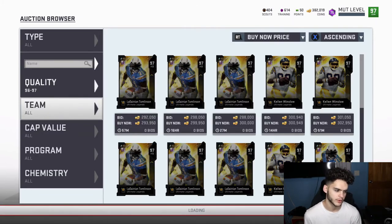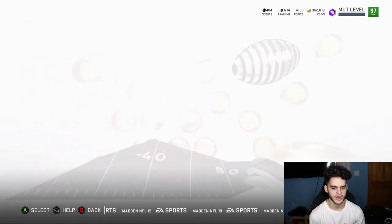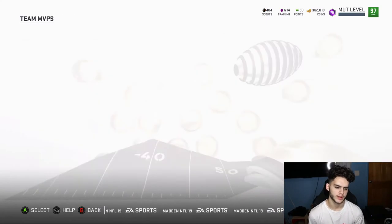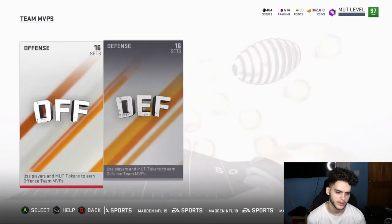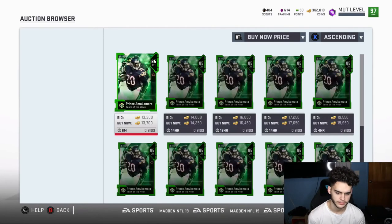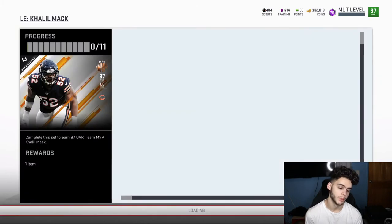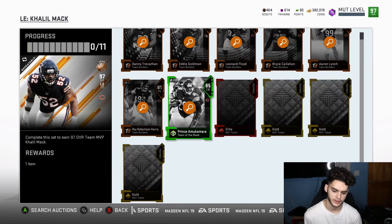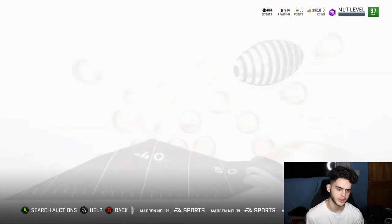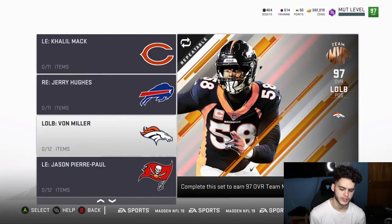One more little way to make coins: I highly recommend you go over to your binder and check for any team of the week players you might have. Like, Khalil Mack — or actually I think it was Prince Amukamara — this card went for about 100k and now it's 13k. I spent 100k on that card. But these cards happen to go up a lot, so if you have any sitting in your binder go check them out. If they fall into sets they'll increase in value — it's about making a few 3k here and there because it really adds up.